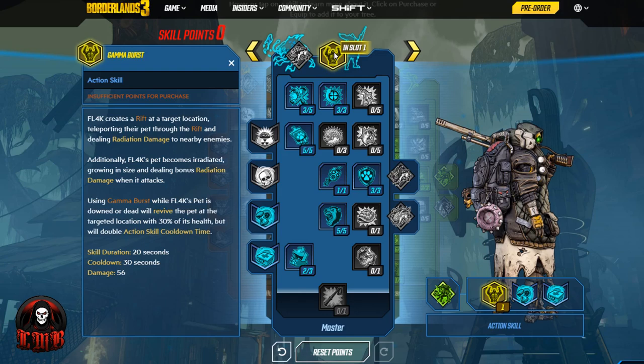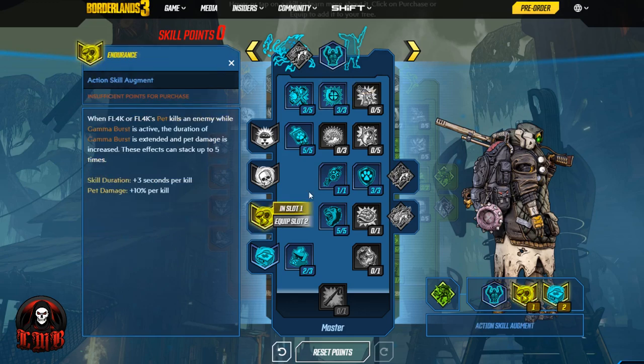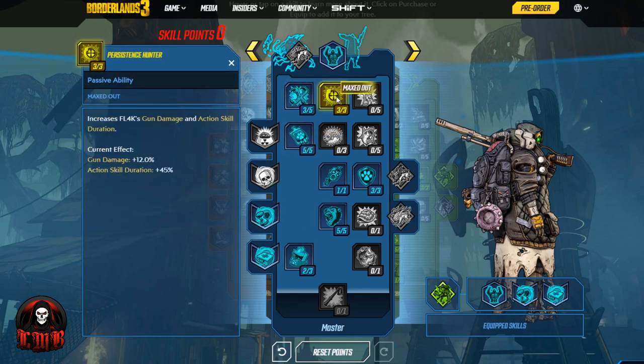Or we can use it for the archetype of this build — survivability and immortality. But before we get there, I want to talk about Persistence Hunter. It increases Fl4k's gun damage and action skill duration. The longer that skill can be out, the better benefits we're going to get. It also increases gun damage, and anytime you can get a boost to gun damage, that is going to be huge because we're stacking that with the capstone and other skills from the Stalker Tree.